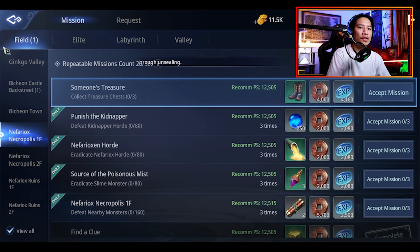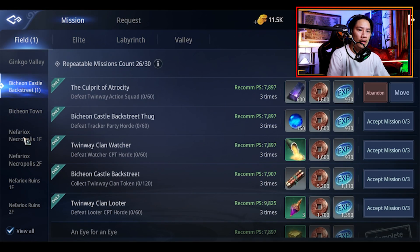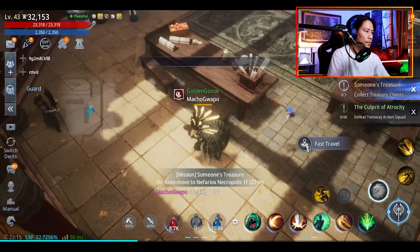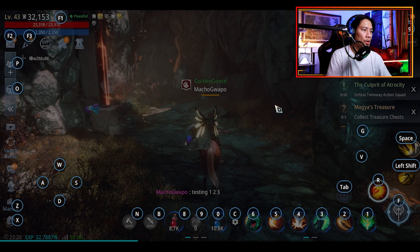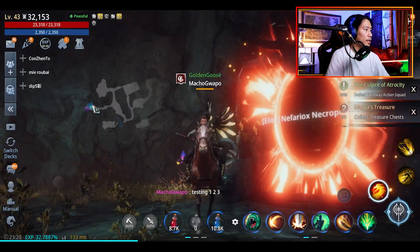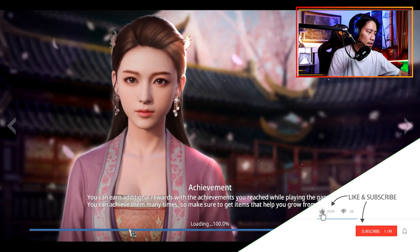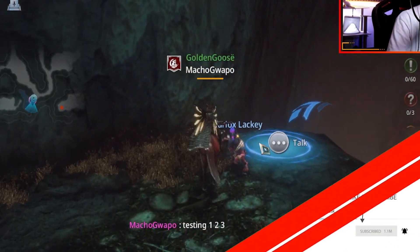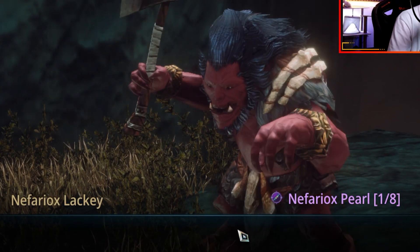To make it easier, just go to your missions. The Fire Yox Necrophilis first floor — just accept one, click on move. If you have scrolls for fast travel, you could use it there. Once you use your scroll, it should take you here. Go to the Elite Nefariok Necrophilis first floor — get inside that portal, and you will see Nefariok Lucky here. Just talk to that NPC and the first clue is there.